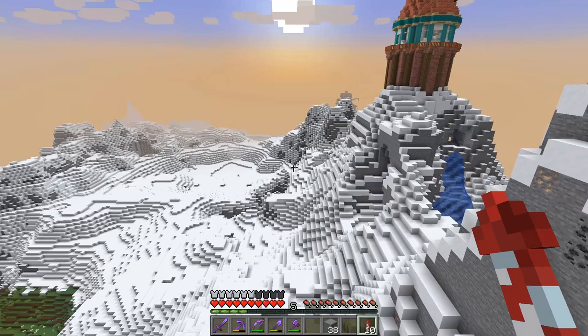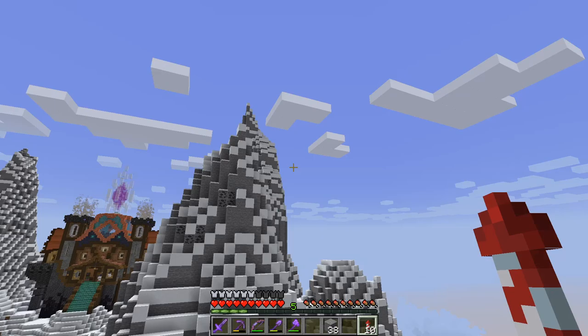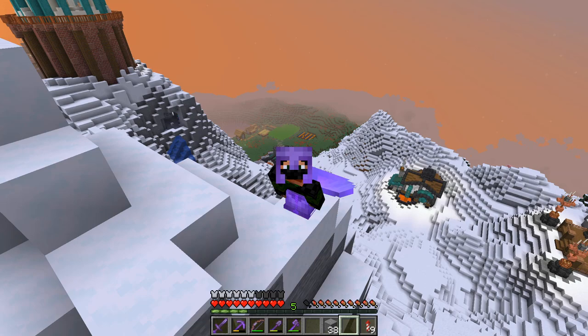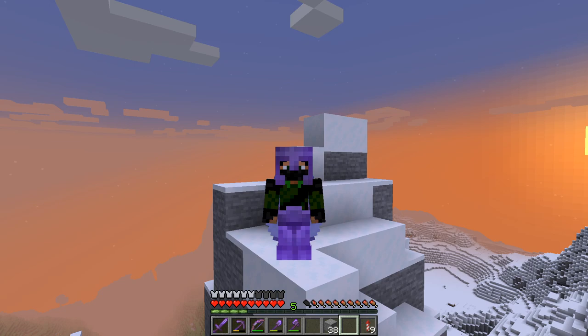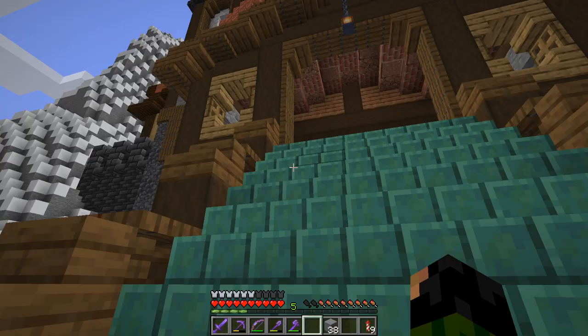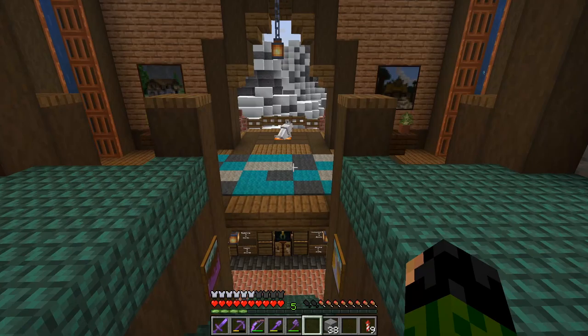That build is going to be on this mountain peak right here — basically a lookout point. We're going to have a spiral staircase starting at the bottom, wrapping around the mountain, leading up to a platform at the top where we can come and relax while we gaze over all of the builds in our world. Yes, I know I'm currently doing exactly that without building anything — I have an elytra so I could fly up here anywhere — but what's the fun in that?